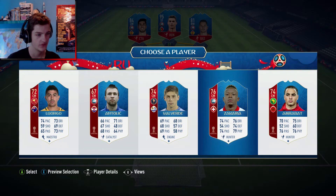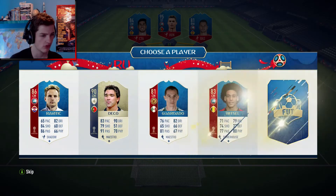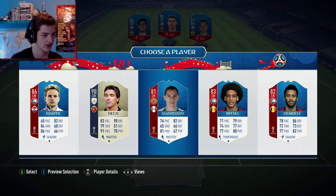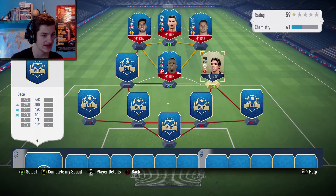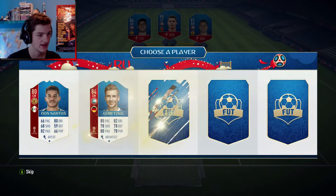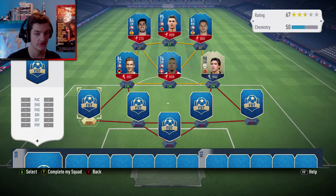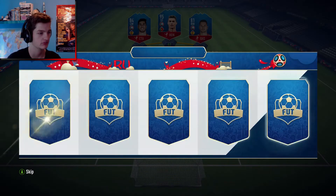We'll go for this guy — he's not actually got that bad a card. We've got Deco! The Portuguese legend is in the squad and he will be starting. Goretzka — okay, he's got a good card, way better than Kovacic. We'll choose Goretzka. So far, good. Just get rid of that middle centre mid and we're all fine and dandy.